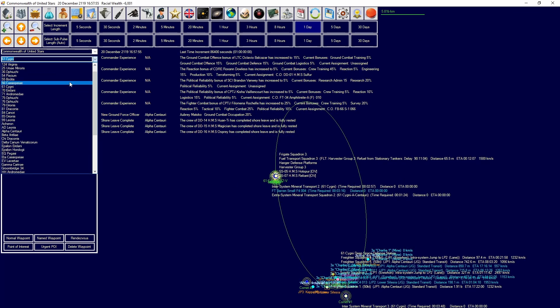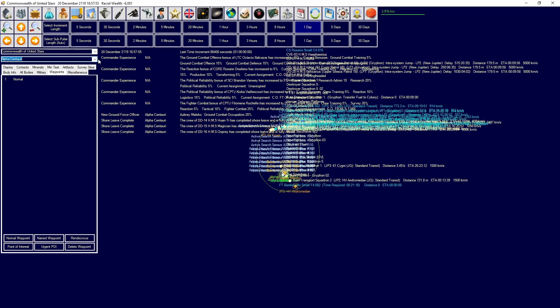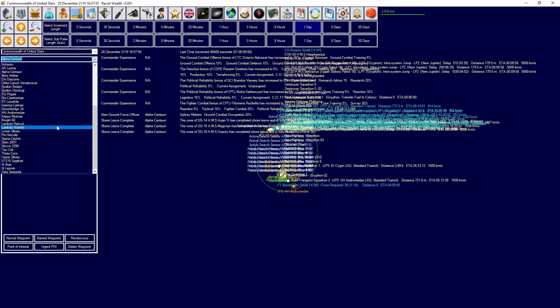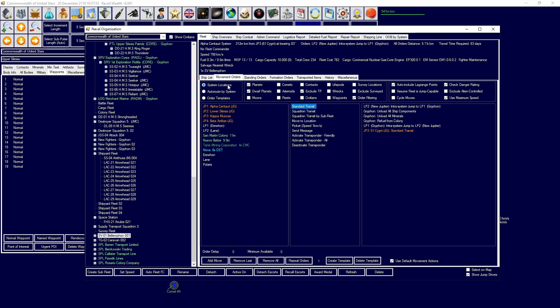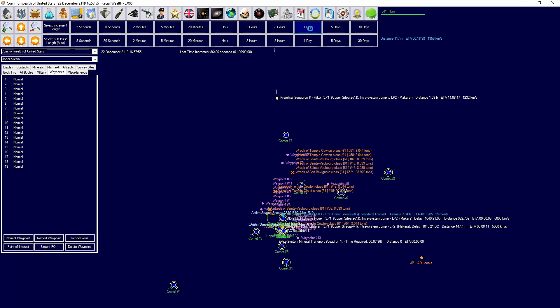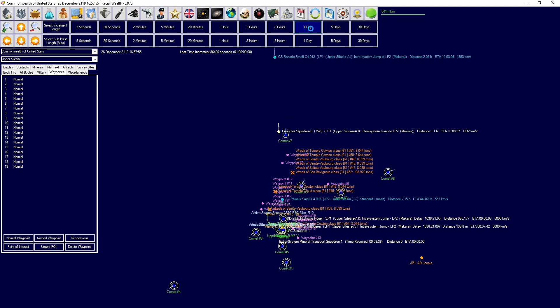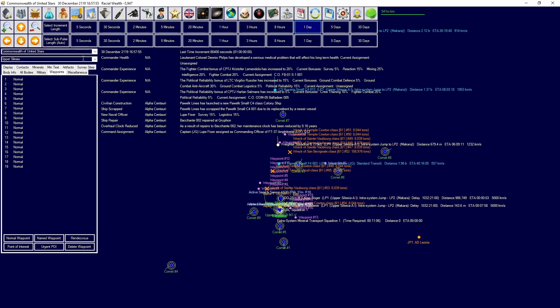It doesn't have wrecks. Does Alpha Centauri still have wrecks? It does not. I would imagine the only place with wrecks would be Upper Silesia. So you're going to head over to Lower Silesia, then Upper Silesia, and then you should have a field day grabbing all that wreckage. The shipping lanes have reopened, which is always lovely to see.